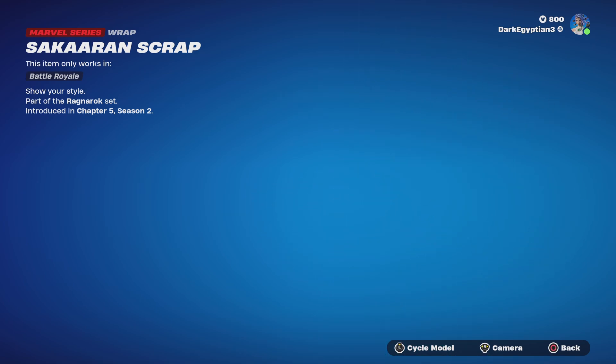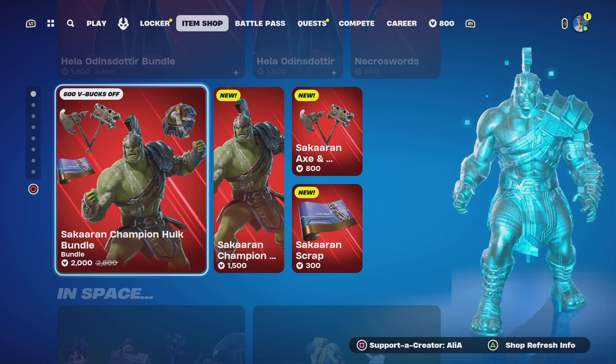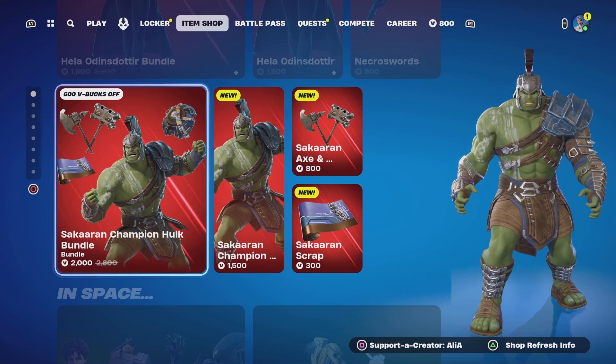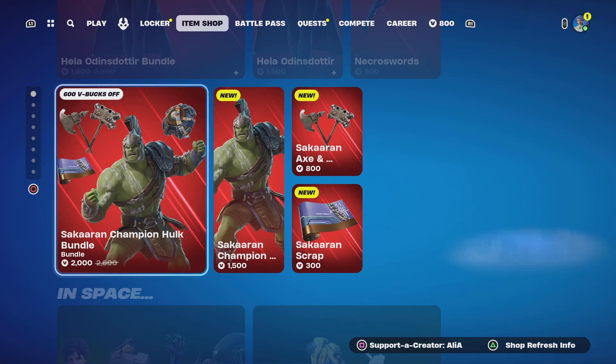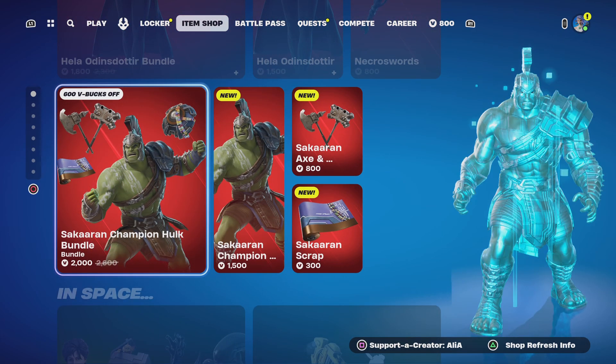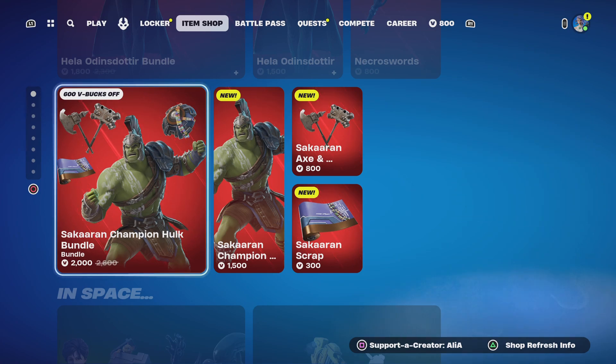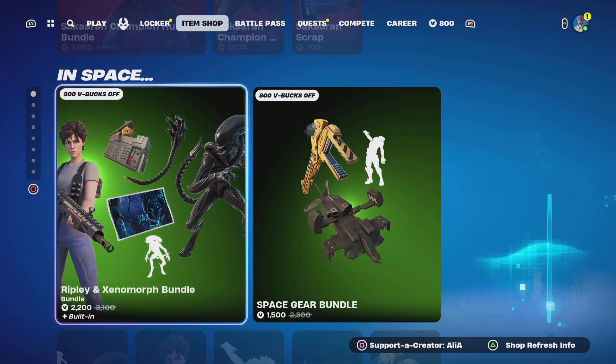It looks cool. It's nice to know that Fortnite is still supporting Marvel with these collaborations — I think it's really really dope. We've got the brand new Hela and brand new Sakar Champion skins, and these are going to sell like hot cakes because a lot of people love that film.